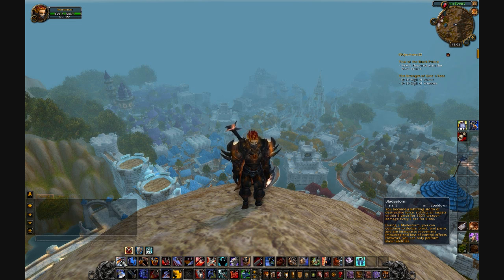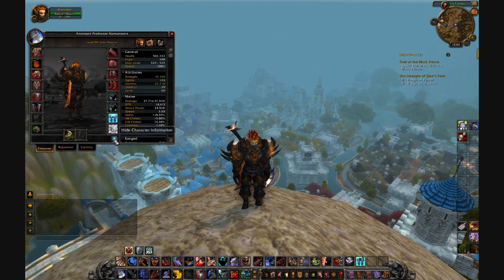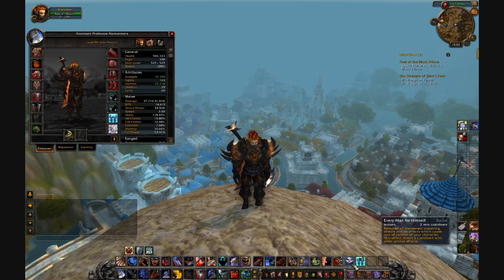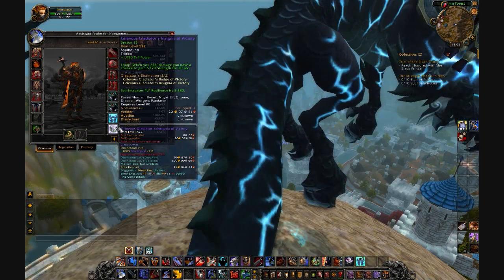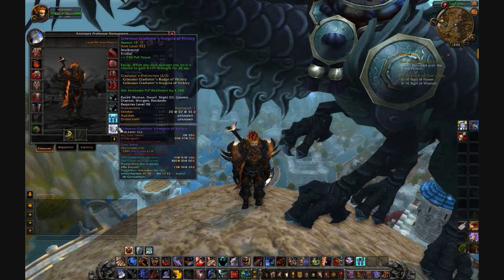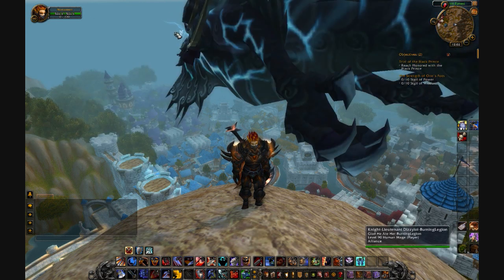The trinkets I use on my warrior are the Greedy Gladiator's Badge of Victory for Strength, and the Insignia of Victory. I like the Insignia more because if you're a human warrior you already get the racial Every Man for Himself, which removes all impaired effects — so you don't need a PvP trinket for that. You may as well keep the Insignia of Victory out to deal more damage in general.